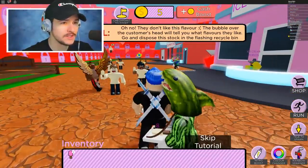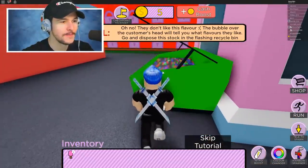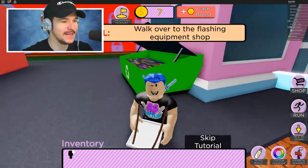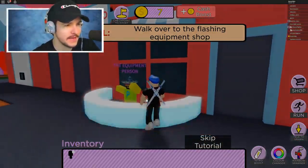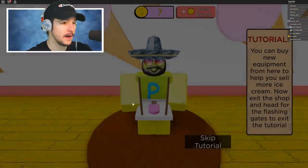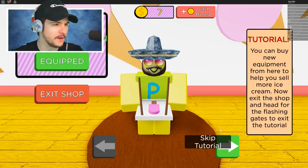Oh no, they don't like this flavor. I need to recycle it — it was the wrong flavor, nobody wanted it, I had to recycle it. Now we go to the equipment person, which is in a different area. This is where you get different trays and probably vehicles.